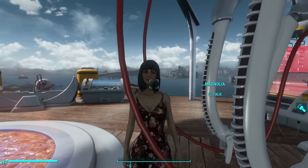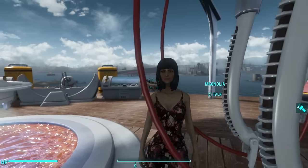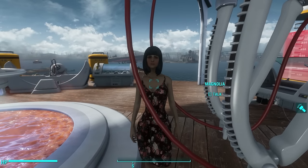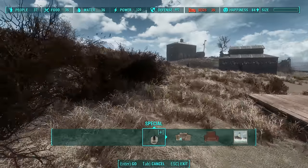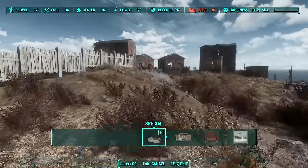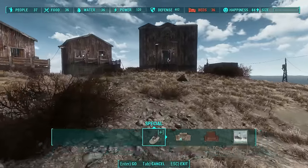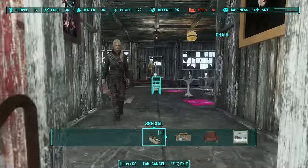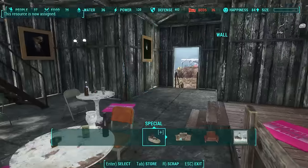You'll notice that this Magnolia does not have Magnolia's voice — she is just a regular synth. These synths will not attack your settlements and they are not going to join other synths that do attack your settlements. They just work like every other synth in your settlement. You can assign them to tasks and you don't need to move them. Once the machine produces the synth, it will act like a regular settler, but you can already assign it to tasks right away.